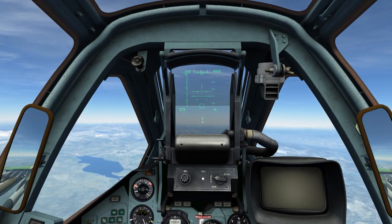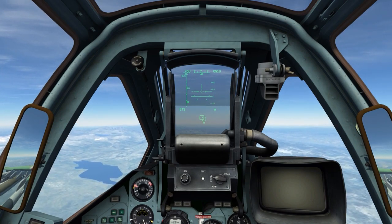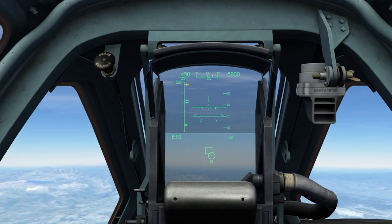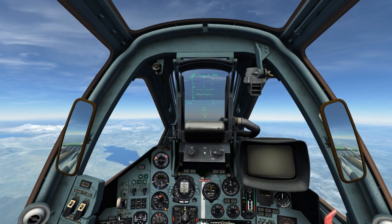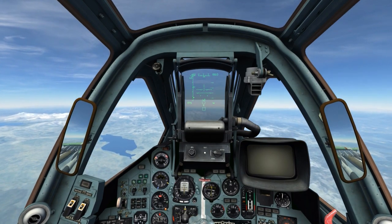In this example, we're going to be using the launch override functionality to launch these at a longer range than they were originally designed for. The target is just over 300 kilometers away, and my airspeed is around 450 at 6,000 meter altitude. This altitude will come in handy for lofting the missile down onto the target.